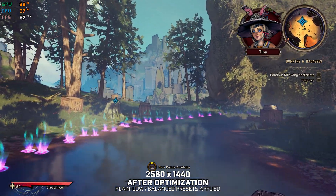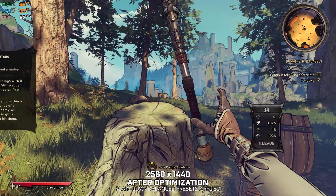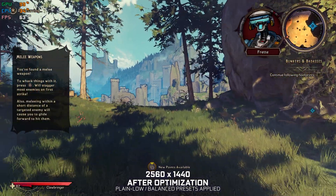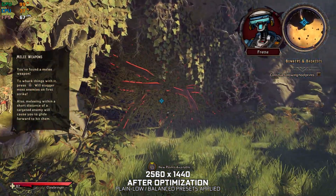Some hot lumberjane has left her axe in a stump. This steel feels like it was meant for me. I love a good axe — great for cleaving, hacking, even a good old-fashioned chop-chop.